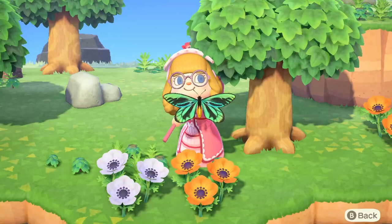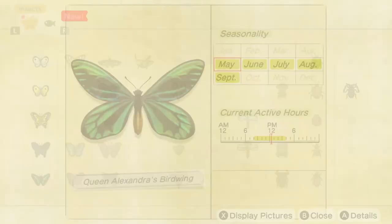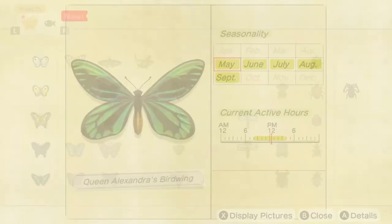Let's take a look at the information about this butterfly in the game. Here's the main screen with the official information — some websites actually got the months wrong. As you can see, it's from May to September and from 8 in the morning until 4 PM. According to one website, you can sell it for 4,000 bells.